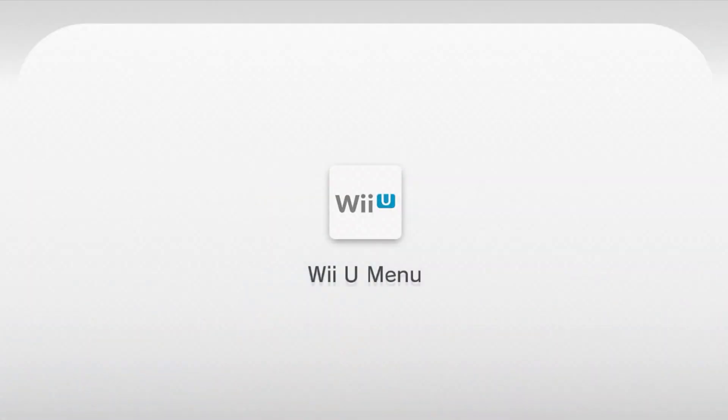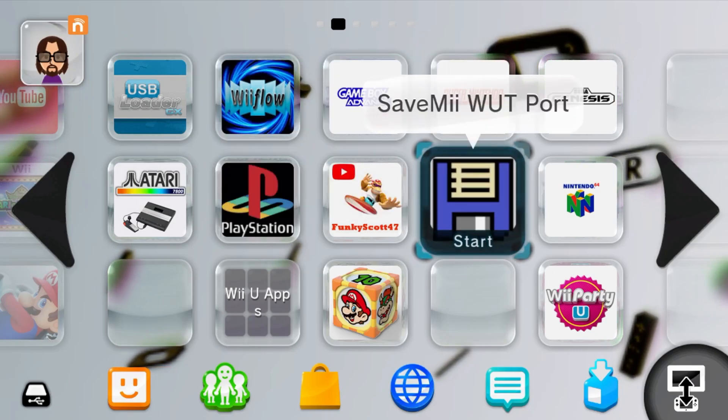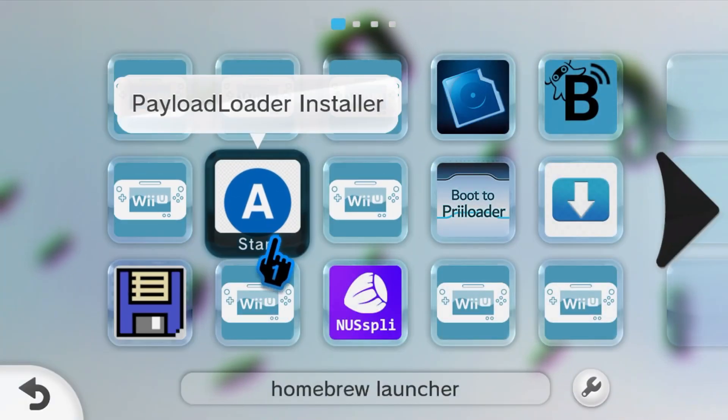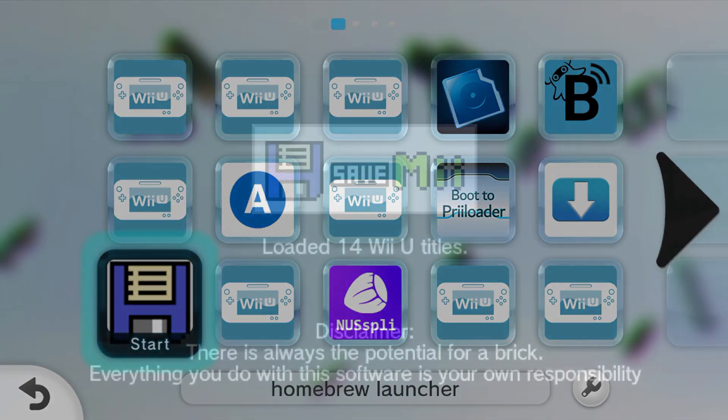Go back to the Wii U menu, and now you should be able to see that you have SaveMii Mod Port. I'm quickly going to grab it and drag it into my homebrew launcher folder. Once you have it, just click it and we'll load it up.